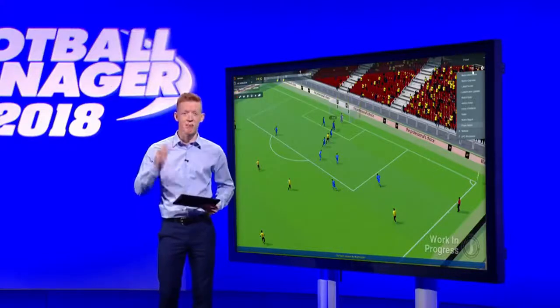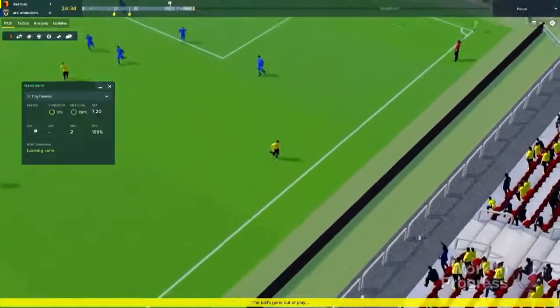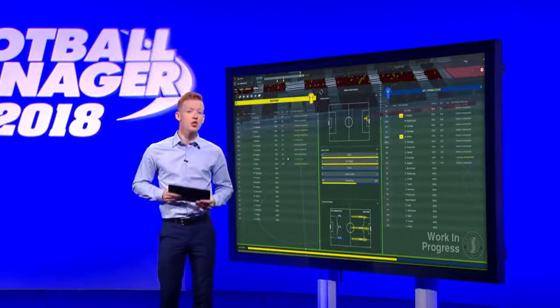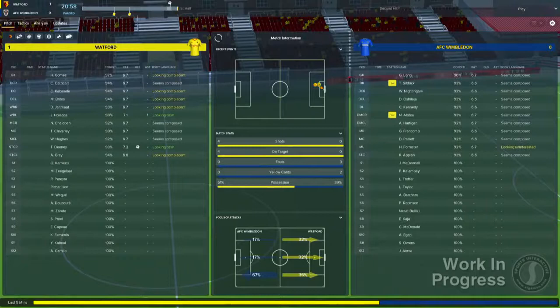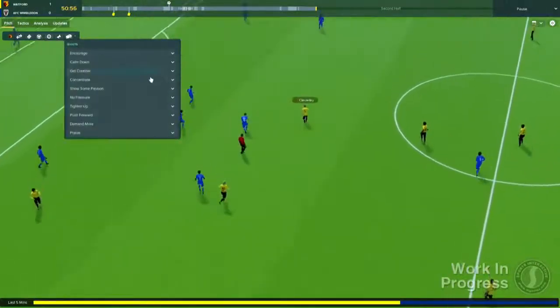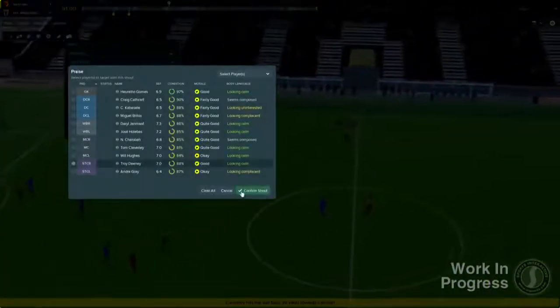And there's a new widget for this year — Player Watch — which allows you to view an individual player's match statistics in isolation. Between highlights you'll see the new Recent Events screen that gives you a clear overview of the performances of both sets of players, whilst the central panel focuses on the story of the match so far, with match stats and the focus of each team's attack presented. Finally, Shouts have been redesigned so that you can change your team's mentality and team shape in addition to communicating with your players from the touchline.